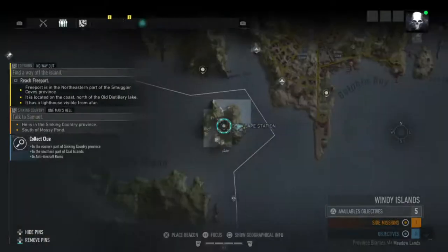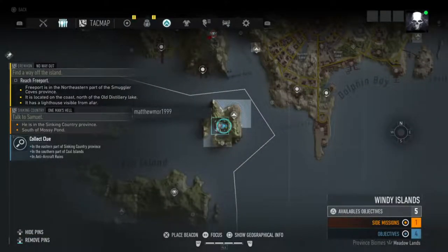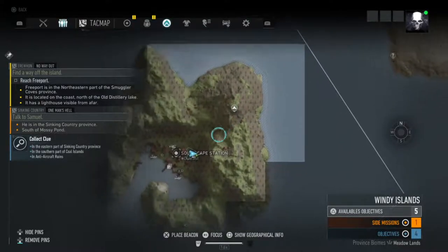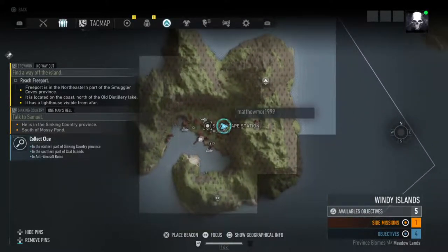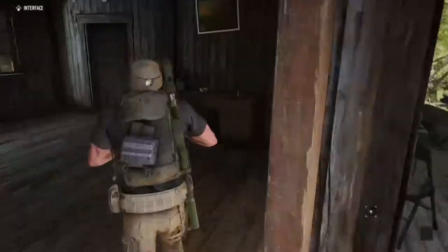This is the second collectible in the Windy Island district, and this is on the north main island. This is South Cape Station, and you want to come next to the faction leader — it's here to the right.